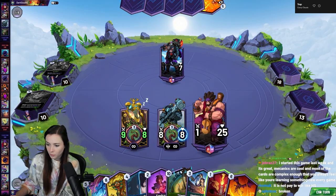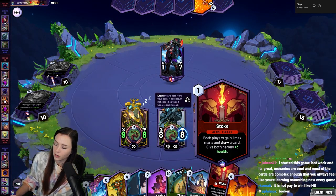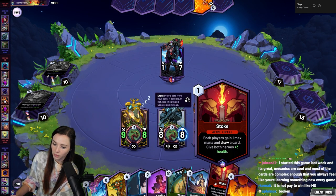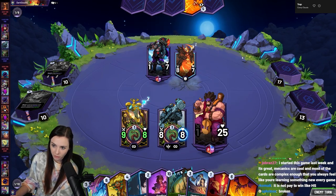Stoke — I don't even think we need to play that. This is really good in the beginning — it ramps you an empty mana crystal, draws a card, and gives both heroes three health — but it does the same for our opponent. I think just giving our opponent extra cards right now is not worth it.